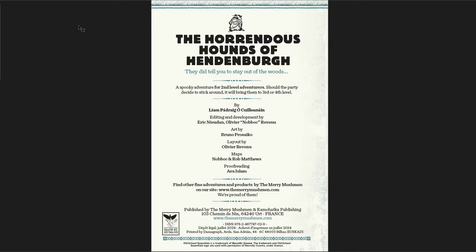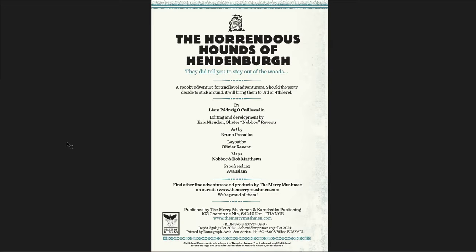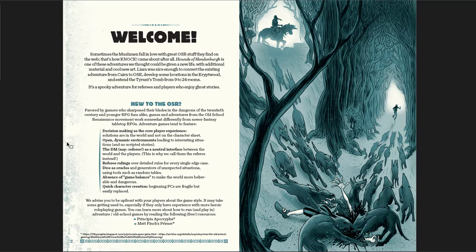Number nine on my list is The Horrendous Hounds of Hendenberg. Originally this was for Cairn, and the original edition was pretty good. But the remake for Old School Essentials by the Merry Mushmen is so awesome — very flavorful, a great hex crawl, and the dungeons are fantastic. It's 37 pages in the PDF spread, so actually a little longer than that.